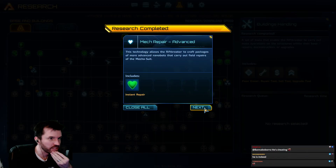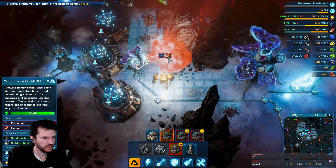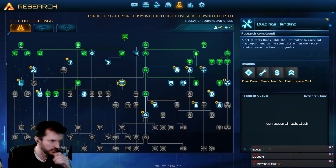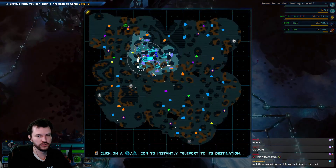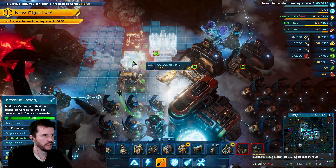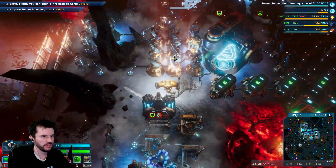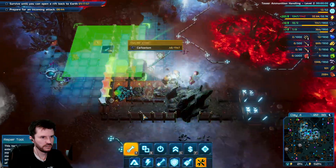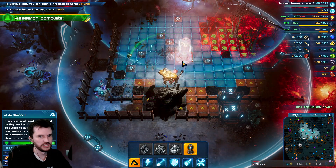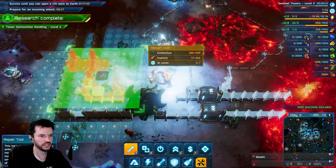Research completed — we've got some drones, plasma tower is now available. Let's make another communications hub. Chat says there's cobalt in the bottom left — I just didn't go there yet. Is the bottom left of my base gone? Partially. There was a cooling plant here that got destroyed, and the repair tool isn't going to rebuild the plant — I had to build a tower there manually.